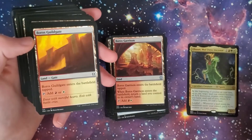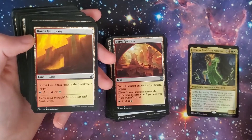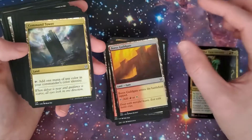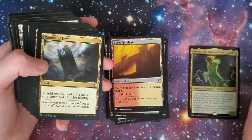There's also the fetch lands you can crack to search for a land of either color. You got a Gate here — Boros Guildgate enters the battlefield tapped, taps for red or white. Command Tower — another staple. If you're running a Commander deck, you need Command Tower, just straight and simple.